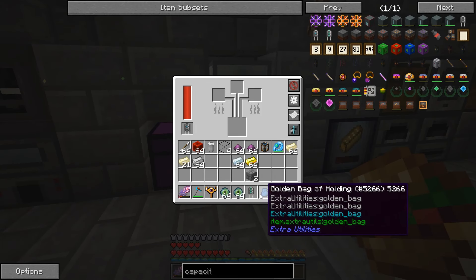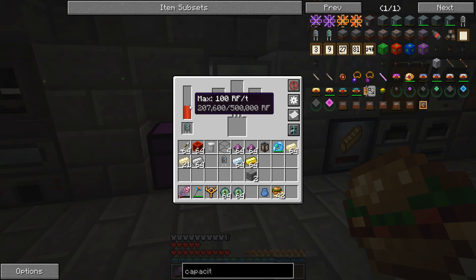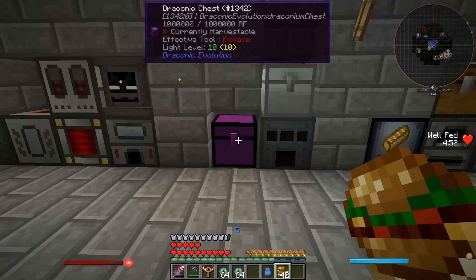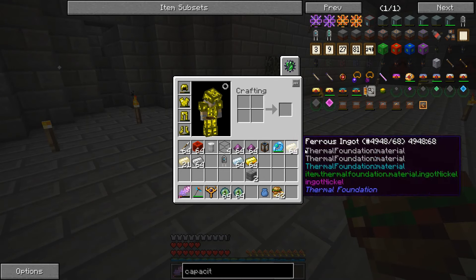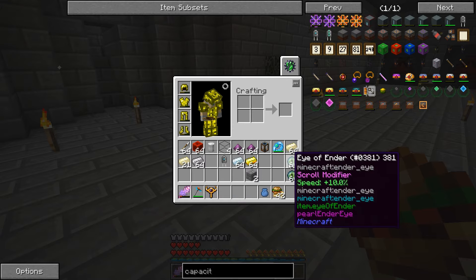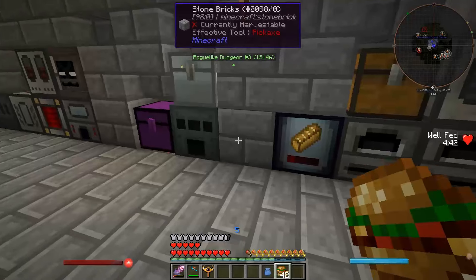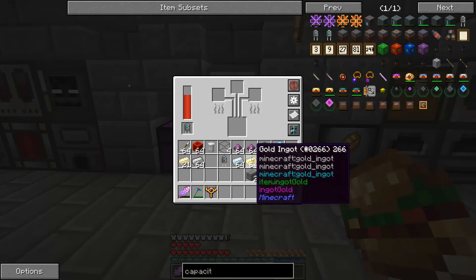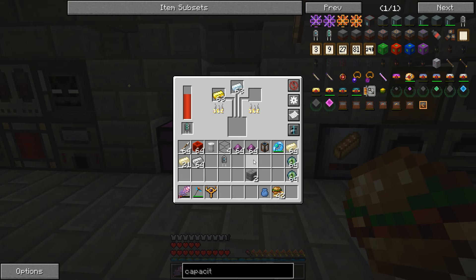I'd like to make an octetic capacitor that we can throw in our alloy smelter here, just to speed up the rate at which it processes stuff, because there's going to be some pretty crazy things that we need to make before we go. I've got plenty of Eyes of Ender — I crafted two stacks of them, which should be more than enough for us to find the stronghold. But I'd also like to get some better gear going before we get to that point.